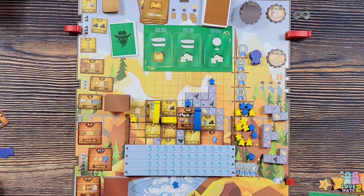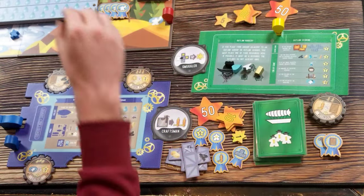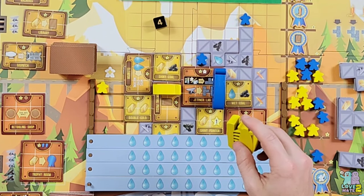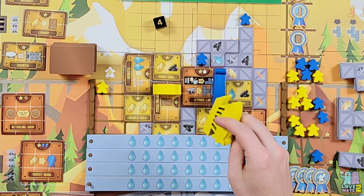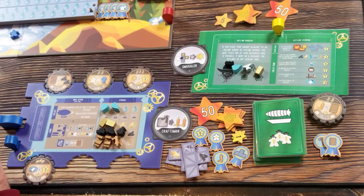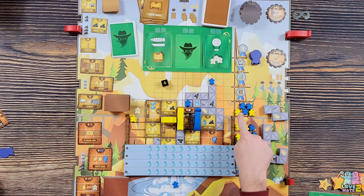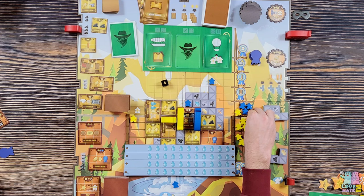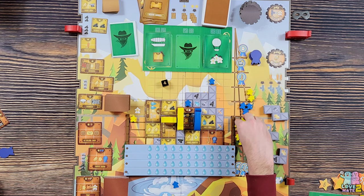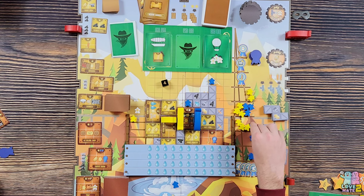Opponent rolls four - moving the dreadnought. Then the worst action: leveling up all of his workers on the side. He takes a ribbon I was hoping to get. All those guys move up - it's a huge point swing for him that really hurts me.